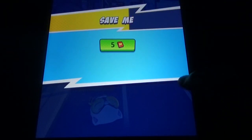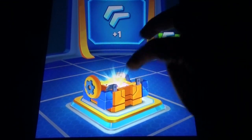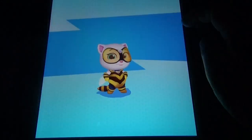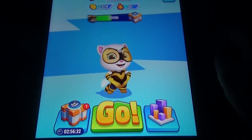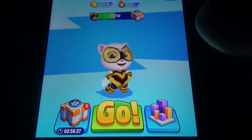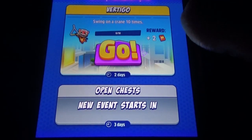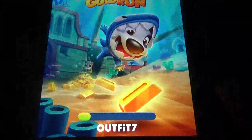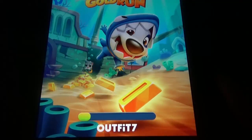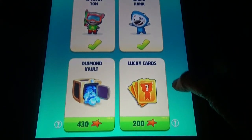Let's come out of the game. We have some special chests available. You can play the special event if you want. Coming to the last game — in Tom Gold Run, a repeat event is also going on. If you don't have the characters, you can play as Splashy Tom or Shark Hank. The lucky cards option is also available.